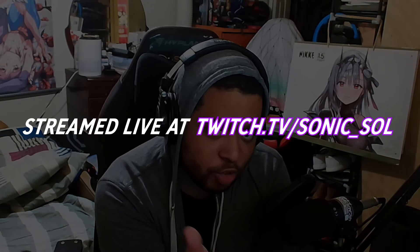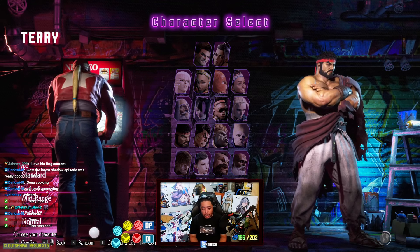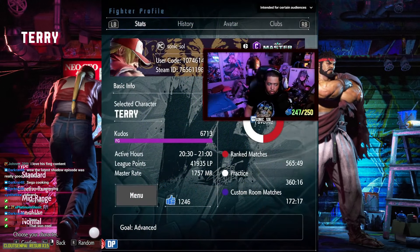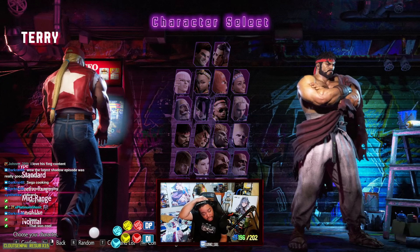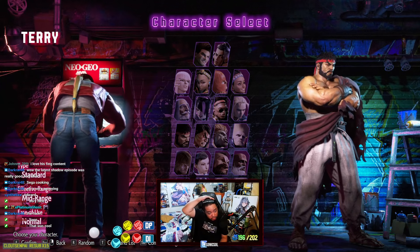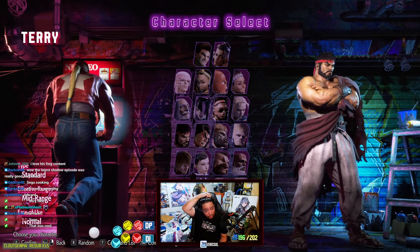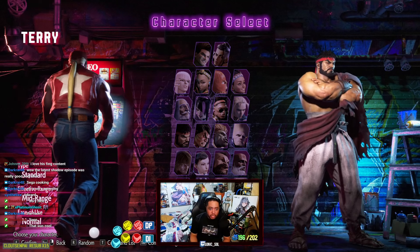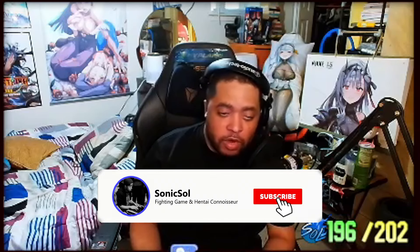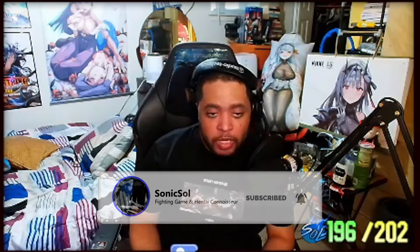Alright guys, what's good? This is Sonic Soul here with another tutorial. This time I wanted to cover Terry. Terry recently dropped and I've been playing him — I'm in master rank with him, about 1700 or more, with a win rate of about 65%. I don't think he's broken, but I don't think he's bad either. He's in a decent spot. If you like what you learn, subscribe to get more fighting game content like this.